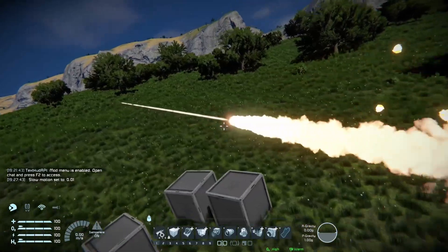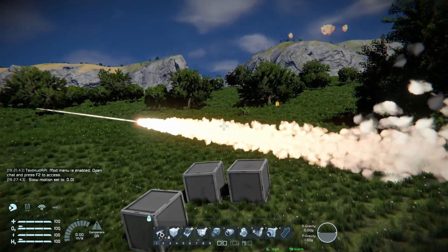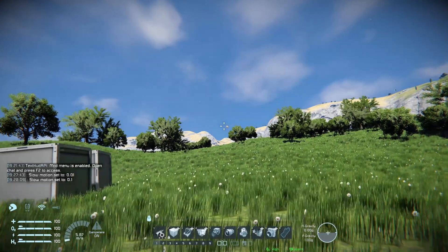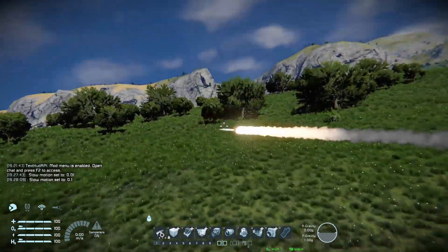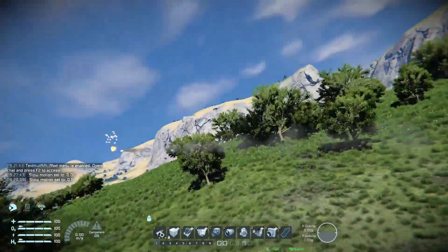It does kind of mess up the particles a little bit. I don't really know what's going on there. If you set it to like a hundred times slower, it breaks. So if you don't go that extreme — let's say only 10 times slower — then it works pretty well. Yeah, you can just make some really cool slow-mo shots.